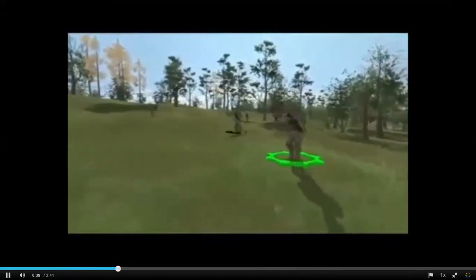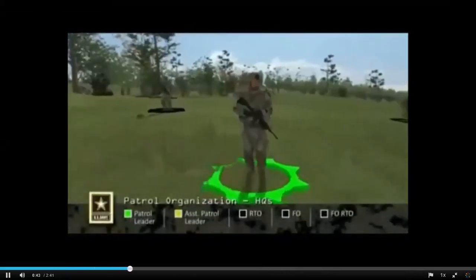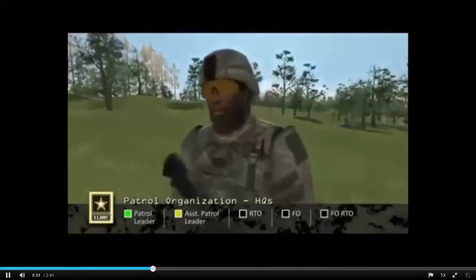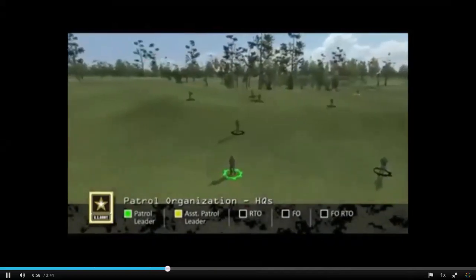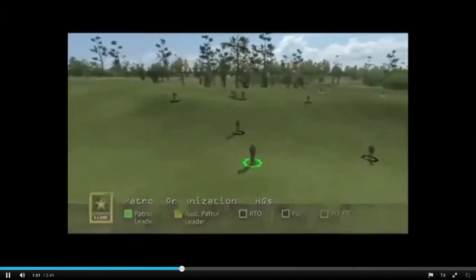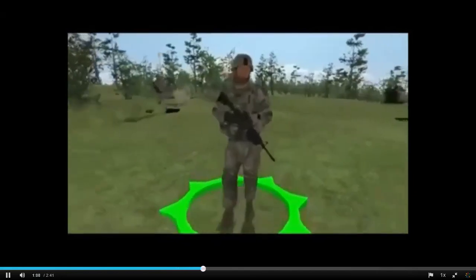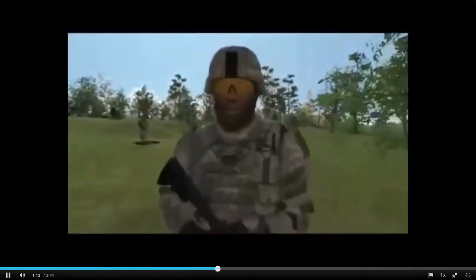The basic patrol is organized into the following elements. Headquarters consists of the patrol leader, assistant patrol leader, radio telephone operator (RTO), forward observer (FO), and FO RTO if required. Additional headquarters elements may include any other attachments the patrol leader must control directly, often including a machine gun team. The platoon or squad leader is assigned as the patrol leader, and the platoon sergeant or assistant squad leader is the assistant patrol leader.